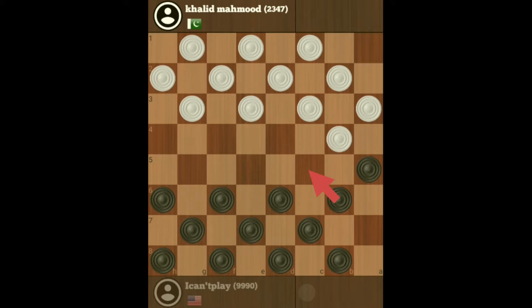Now I can pin it, so that's what I'm going to go ahead and do. He may exchange here, but if he does exchange, it's going to pull one of his checkers off from his back second row. Now this checker is pinned and he cannot move it, so he's going to exchange. That means he's going to move one of his checkers away from his second row back line, which is always a good thing for you.